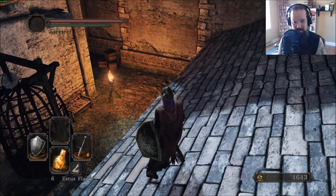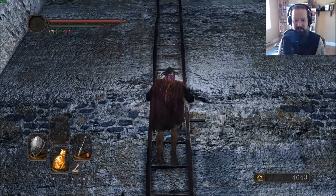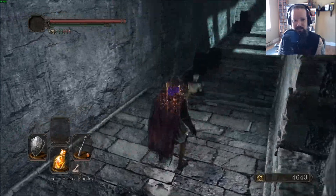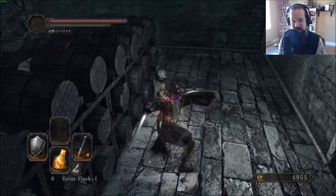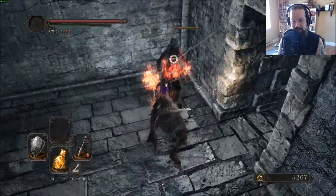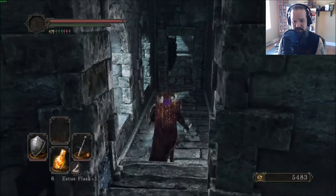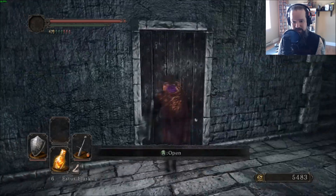Down there is the area that we opened up with the key — that courtyard with the dogs. You can come up here, drop down, turn around to kill this enemy. There's another one over here and a swordsman over here. If we had just come up the stairs when we got to that tower, it would have led right in here. We went about it a different way, but it comes out to the same.